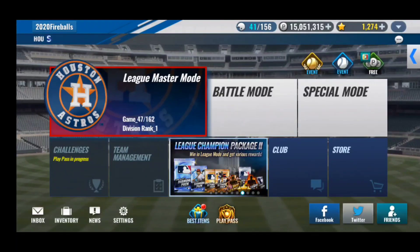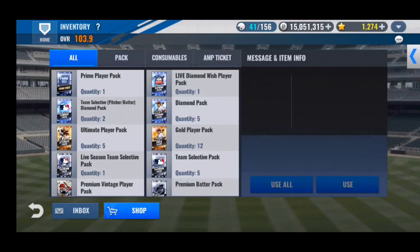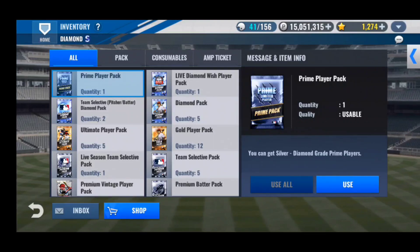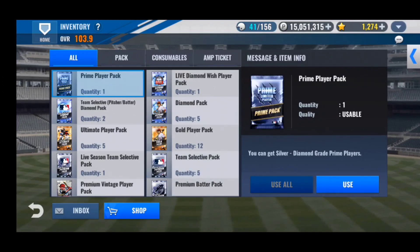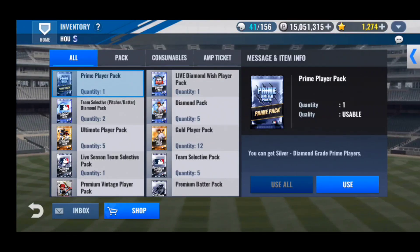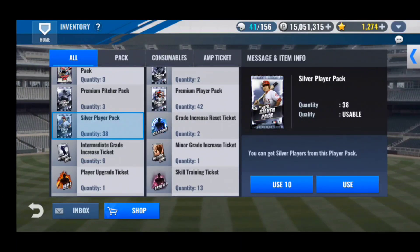Getting into it today, we're with the Houston team. I've got Team Select Diamond Packs and also the Prime Player Pack to open up. We'll be saving the live Diamond Wish Player Pack for the end of the season. We won't be opening up Team Selective Packs until Com2us decides to update the game so we can open it all at once. Those are going to be the main things. We'll also be skill changing a couple players and then using some greens and blues. Let's hop straight into it with the Silver Player Packs.